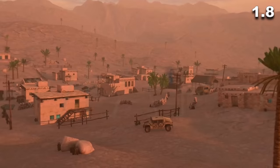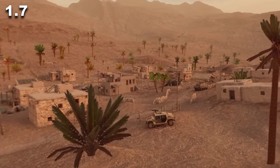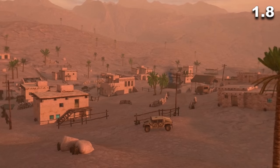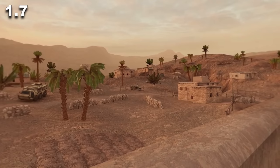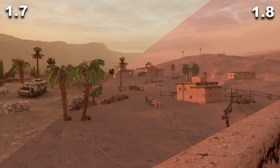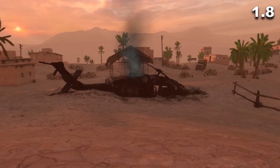Let's take a look at maps themselves — let's start with the big boy, Downfall. I have to admit I like the lighting on 1.8, but you can't argue with those textures on 1.7's version.